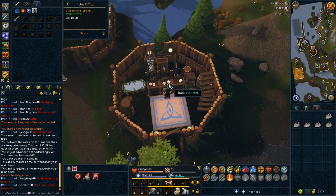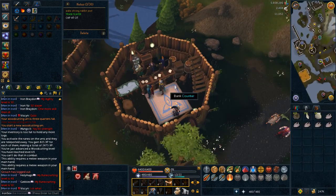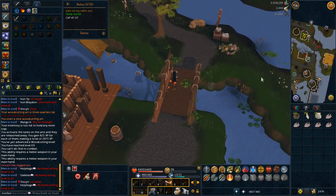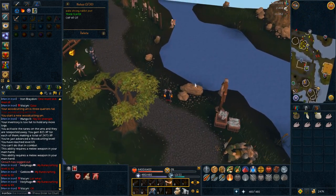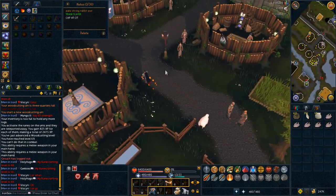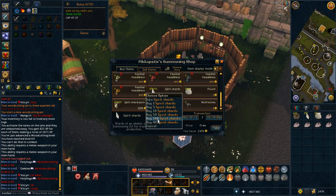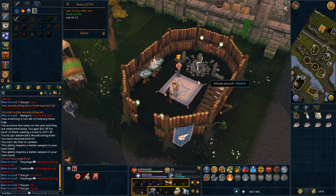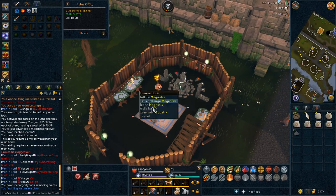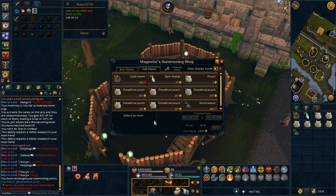Summoning is another skill that might take you a little while, but to start it you should complete the Wolf Whistle quest as soon as you can. It's a short five-minute quest that will give you plenty of starting gold charms and boost you straight to level 4 summoning. Using the raw chickens you obtained earlier, buy some Spirit Shards from the summoning trainer in Taverly along with some pouches. Withdraw all your gold charms, Spirit Shards, and pouches from your bank along with an inventory full of raw chicken. Head to the Summoning Obelisk and create deadfowl pouches until level 16 summoning. Sell back your pouches to the summoning store after every inventory to make back the money you put into them, allowing you to buy more shards.